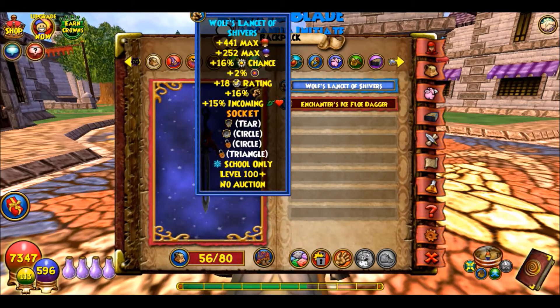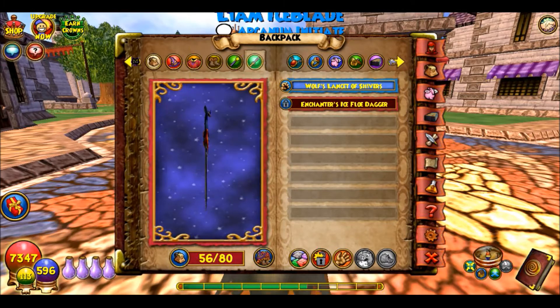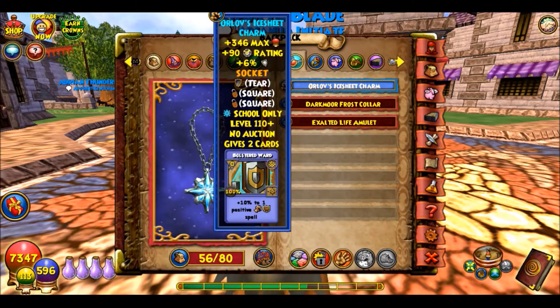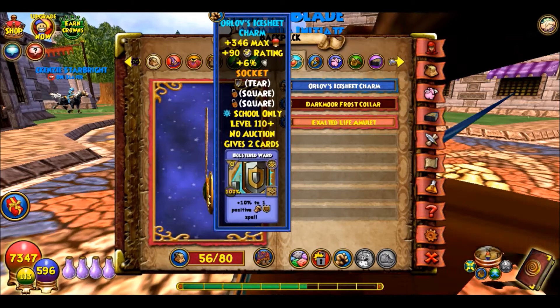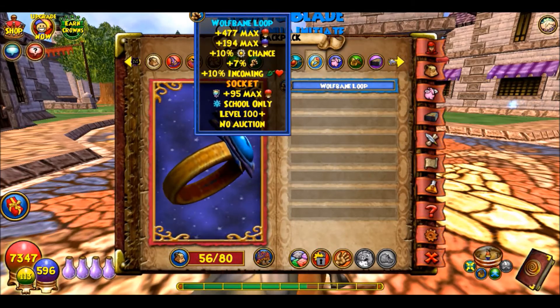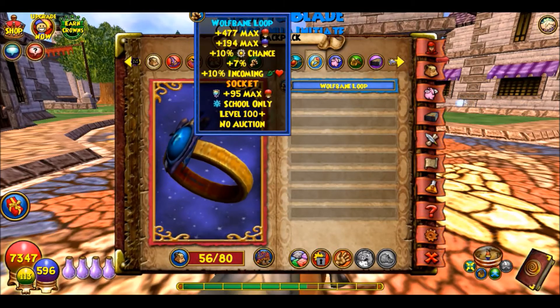That reminds me — on all of my wizards above level 100 I have all the Darkmoor stuff, so it feels really good that I don't have to go back into that awful place because I hate Darkmoor so much. For amulets, I use this one — it's better than the Darkmoor option, but I could also use the Exalted Life Amulet which I got from Tartarus. I did that on a stream with Pebble Beach Wizard and Monoplox almost a year ago. Right now I'm using Oilobob's Ice Sheet because it gives a lot of resist. I use the Wolf Bane Loop — the Darkmoor ring that has 7% damage.